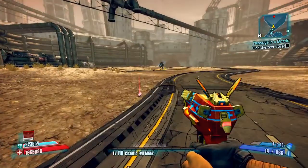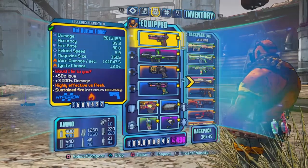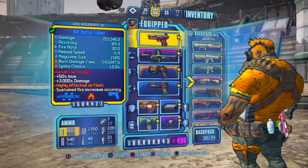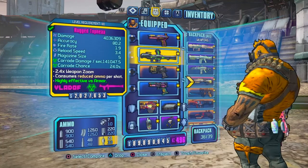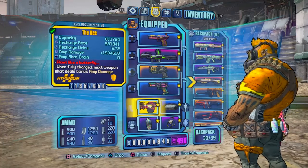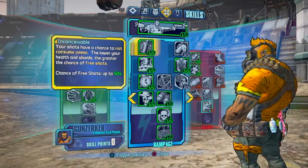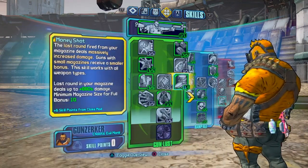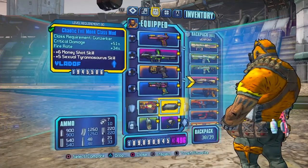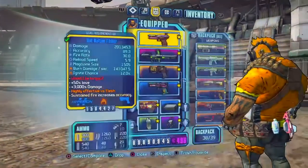I'll show my build as well. Obviously I'm using a ricochet Fibber — make sure it's ricochet. I chose fire because he's vulnerable to fire; he's flesh. You just need a Vladoff launcher, nothing crazy specific — it could be white, blue, whatever. Also using a B shield for the amp damage, obviously. A Chaotic Evil Monk class mod for the boost to Money Shot, obviously — so I get a ton of damage. The other skills are less relevant, but the mod also has increased fire rate and critical hit damage, hence why I'm hitting him in the head. It's really nice.